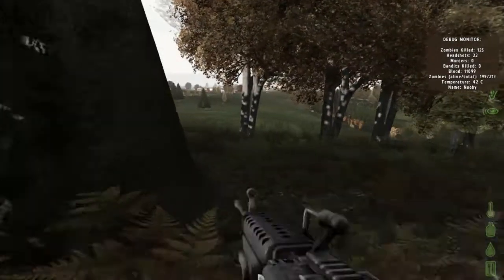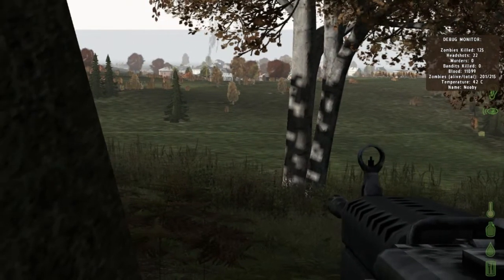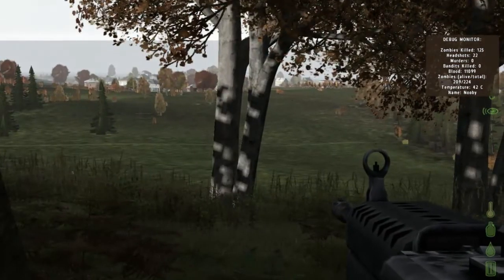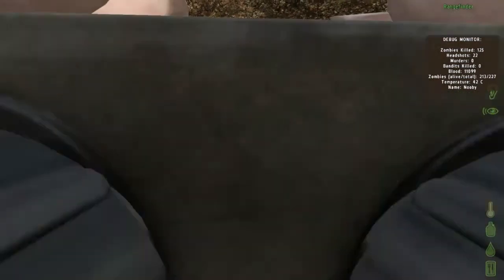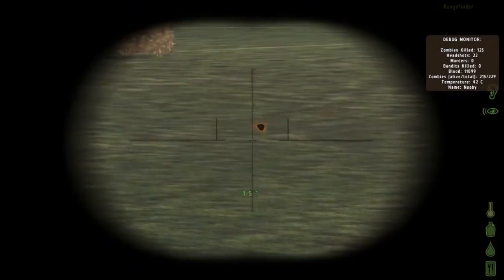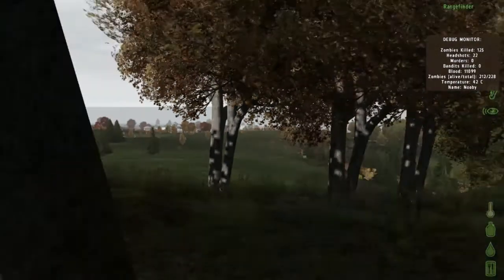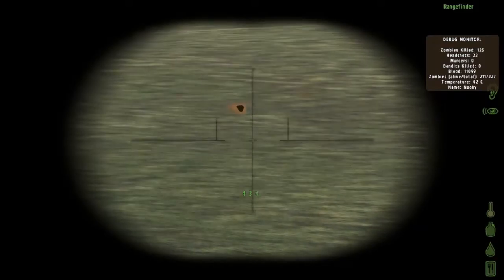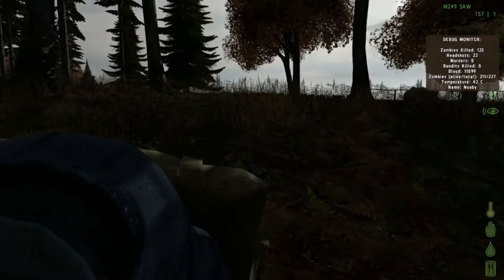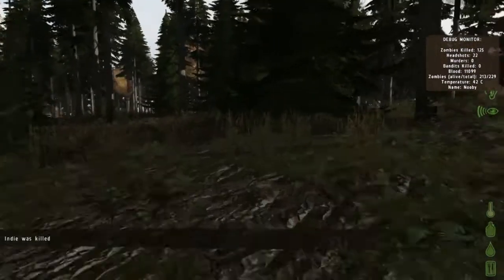When sniping, I try to keep as many things behind me as possible relative to my target. If I was sitting here and saw someone out in the field, the further back you go while still being able to take the shot, the better chance you have at not giving away your position. We could head all the way back to this tree line.